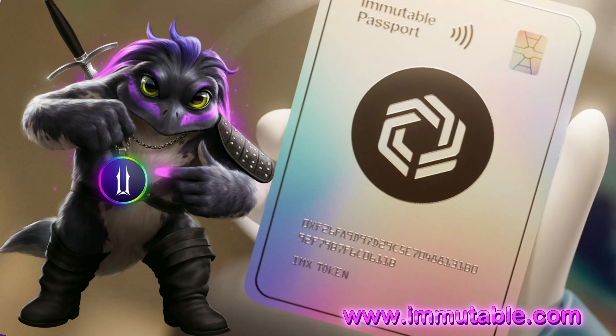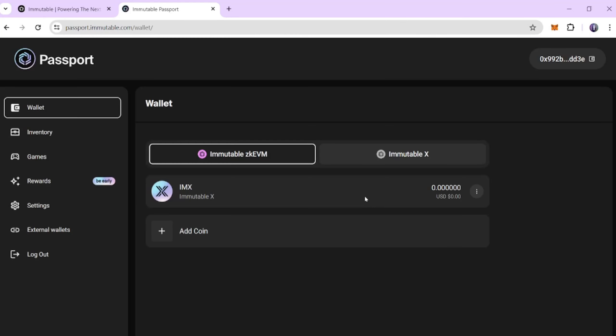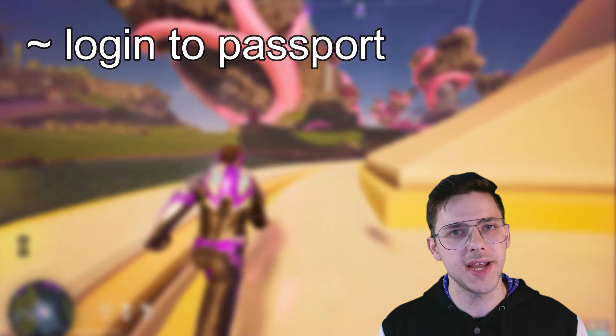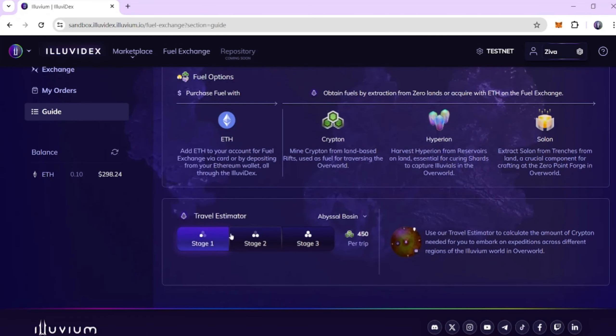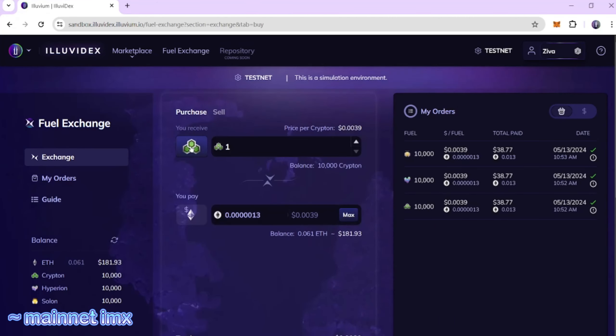The game now runs on the IMX Passport login. For anyone not familiar with the IMX Passport, you can essentially use an email account to create a wallet on the IMX network, including ZKEVM and the regular IMX network. Once you download the game on the Epic Game Store, it will prompt you to log into your passport, which takes one minute to set up with an email, Google, or other common logins — it is very, very easy. You also need to buy fuel on the testnet.